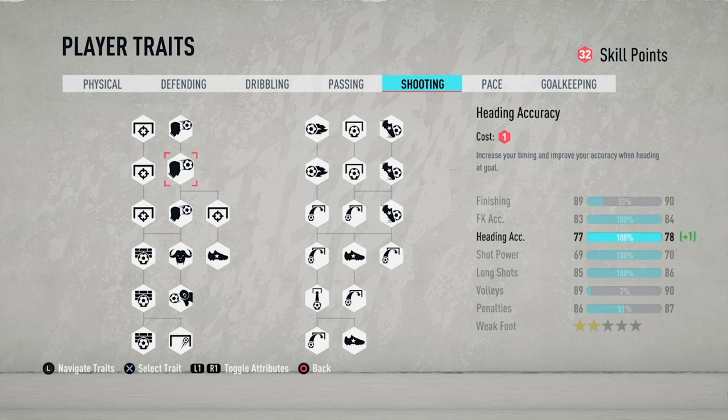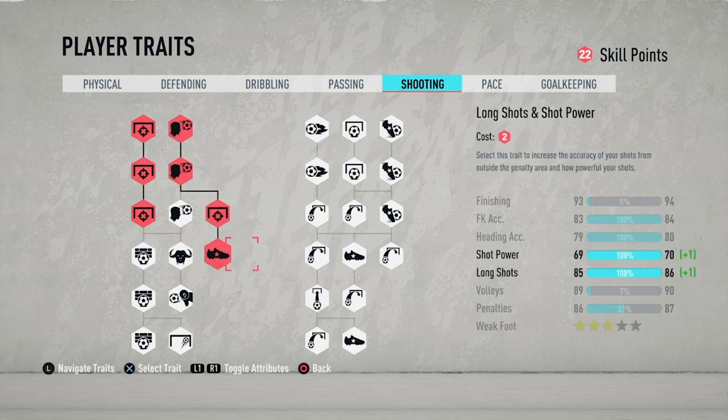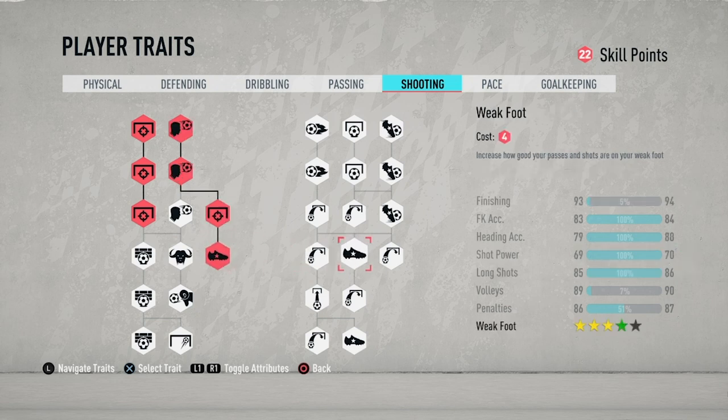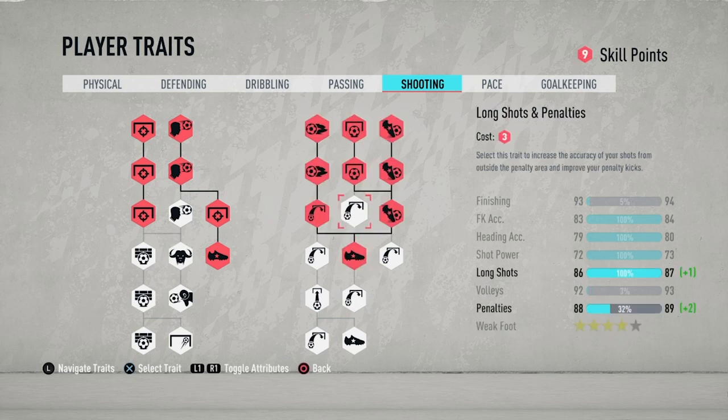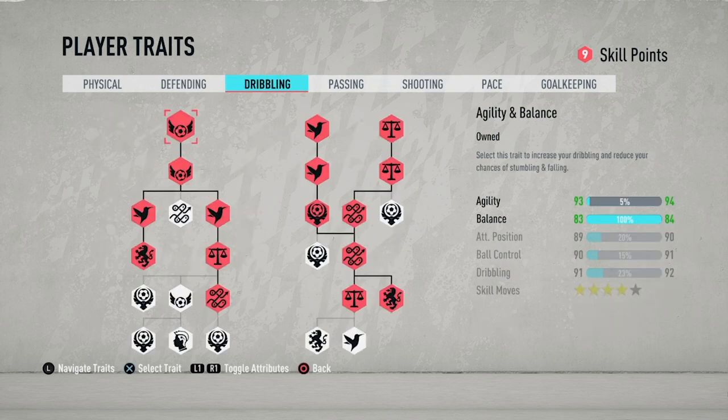For shooting we want nice finishing, so we'll increase that. We want a good weak foot as well — four stars. I recommend you don't need five stars; there's not much difference between four and five stars. Increase all of that and you should already see the stats looking like a prolific striker.